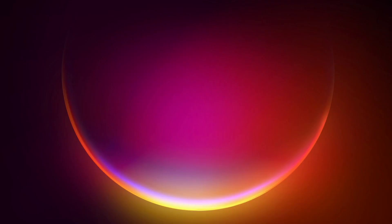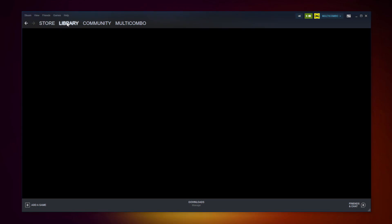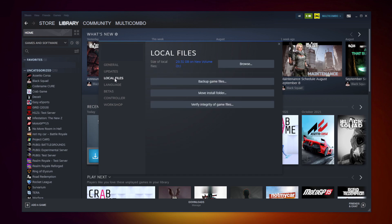If that didn't work, open Steam and go to the library. Right-click your not-working game and click Properties. Click Local Files.